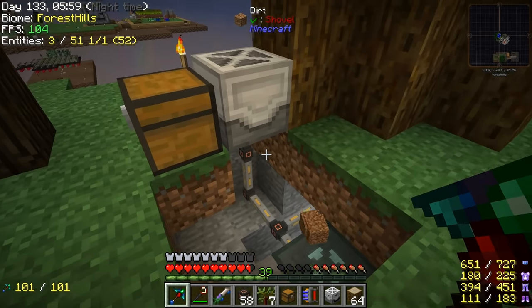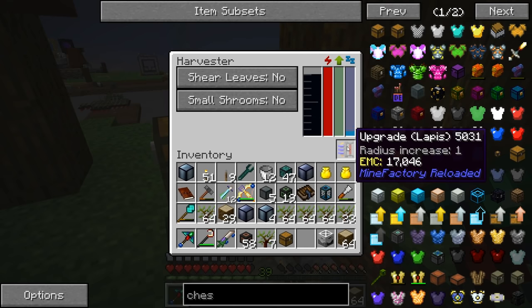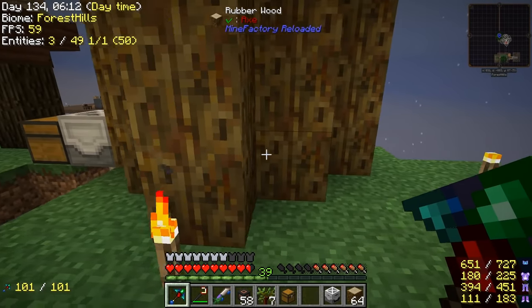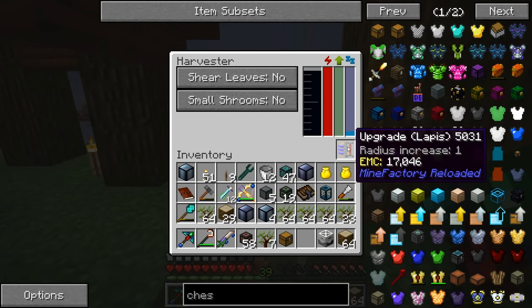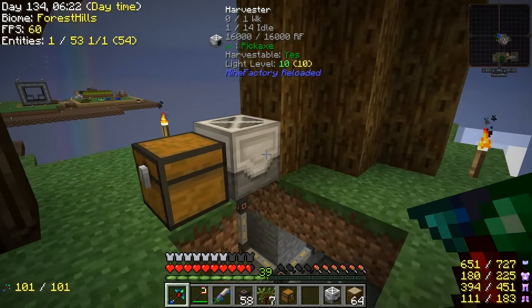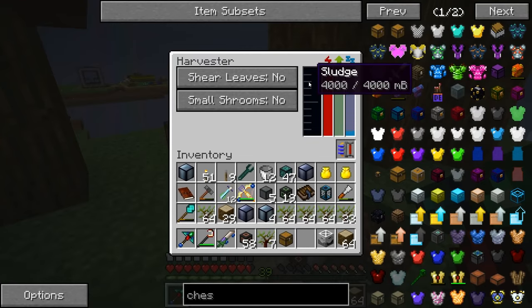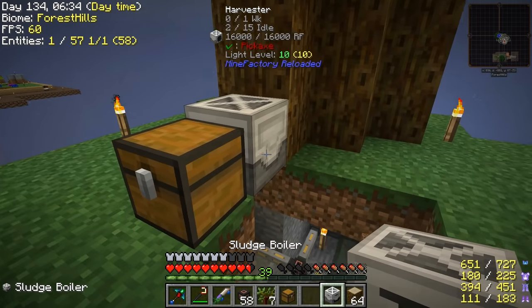We've got power running to the harvester and to the planter. We're going to put in a lapis upgrade as well - that'll make it chop down a 5x5 area so it can find the whole tree. The items are going into the chest here. Problem is once the chest fills up with sludge it runs very, very slowly, so we need to set up the sludge boiler next to it.